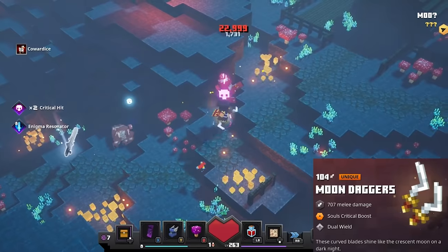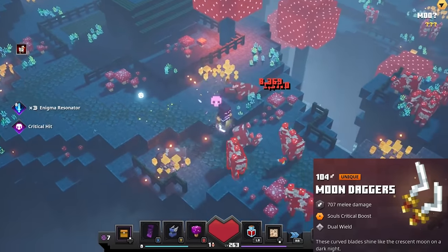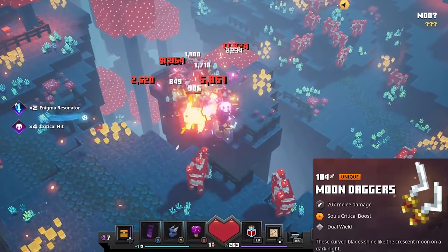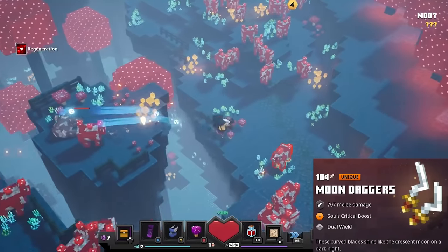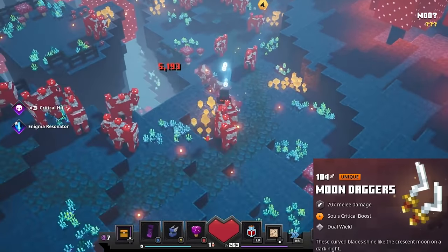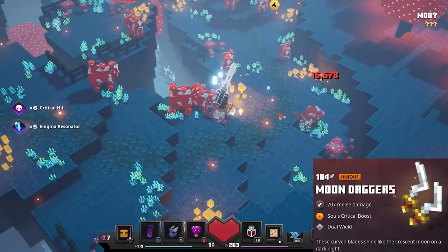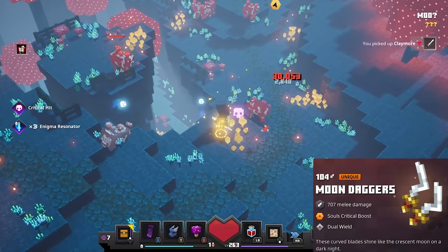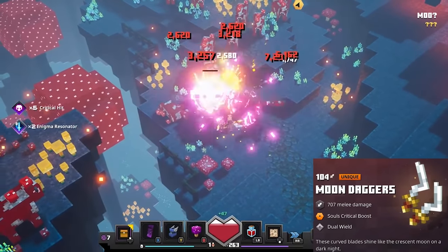Then we have the Moon Daggers, which are of the dagger weapon type and they give you a Soul's Critical Boost — basically the Enigma Resonator enchantment. They have the same attack speed as the Fangs of Frost — pretty fast — and the base damage is high for how fast you attack. These are really strong against bosses because of that Soul's Critical Boost. Combine that with an additional critical hit enchantment and damage-boosting enchantments and you can melt bosses very quickly. It's also interesting to note that this is not a soul weapon because it does not have Soul Gathering on it, which is unique.